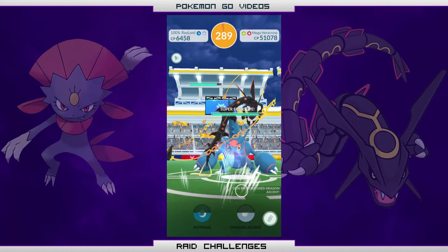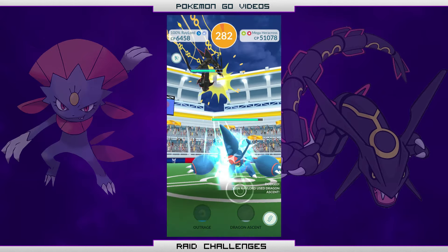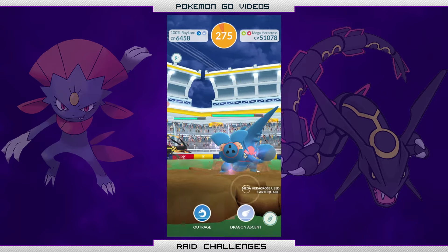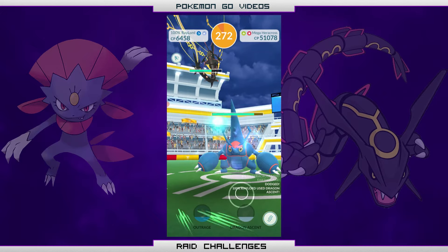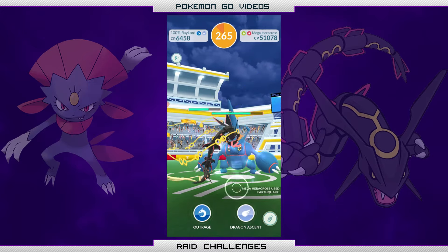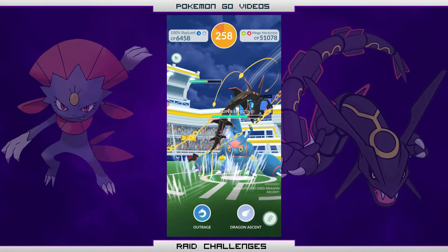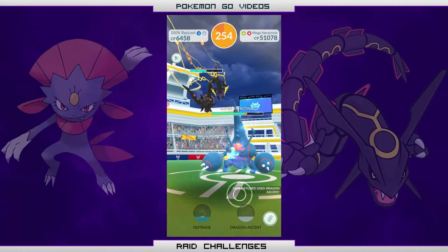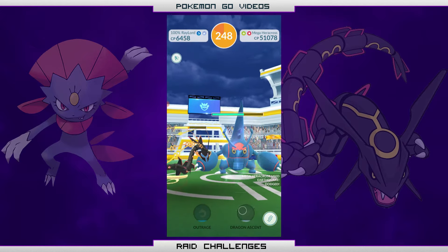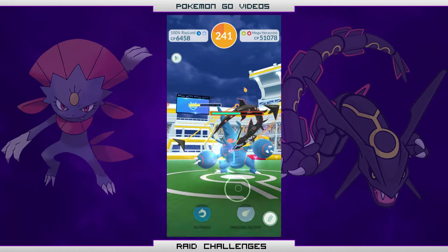The trick about using these Pokemon to get the best time, in my opinion, is you want to dodge every time Heracross throws an Earthquake. By the way, the moveset here is Struggle Bug and Earthquake, so be mindful of that. I am going to try and dodge every single Earthquake thrown at my Mega Heracross. Here I am dodging and doing some pretty good damage. My hope at this point is to get us down close to yellow health on Heracross before my Mega Heracross faints out.